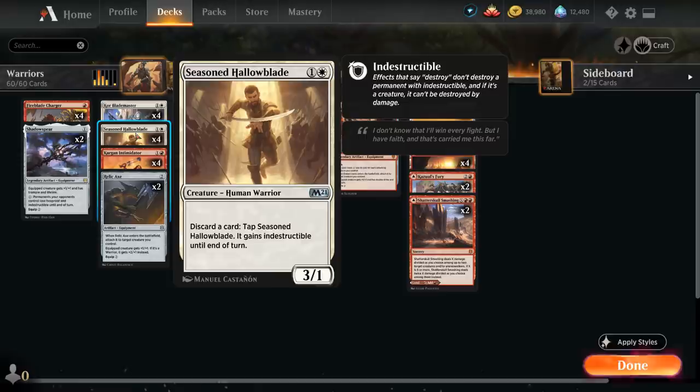We also have the full playset of Seasoned Hallowblade, a 3/1 Human Warrior that allows us to discard a card to tap it and make it indestructible until end of turn. This makes it a nice recipient of our various equipment, since it's very difficult for the opponent to kill it, so we can safely invest our mana into equipping the Hallowblade.